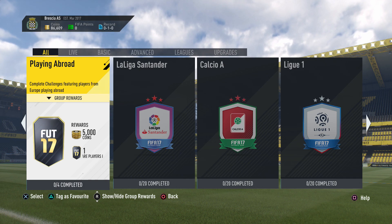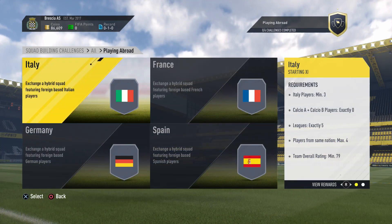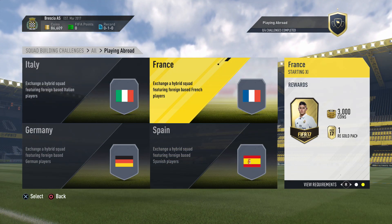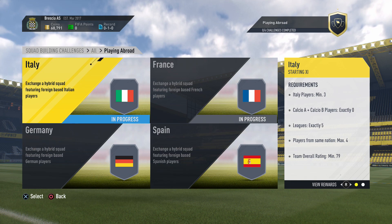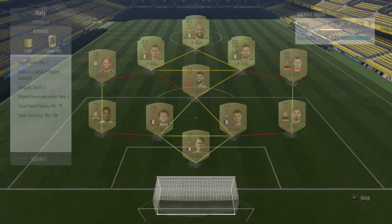In this episode we are starting the Playing Abroad score builder challenge. For completing this you get 5,000 coins and a rare players pack, which is a 50k pack. Today we'll be doing Italy and France. I did this off camera and got back with the squads — it cost me a little bit under 18,000 coins.